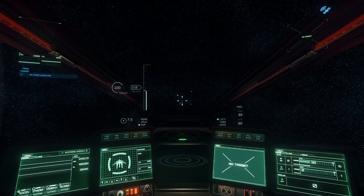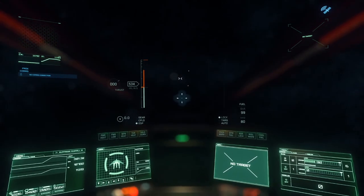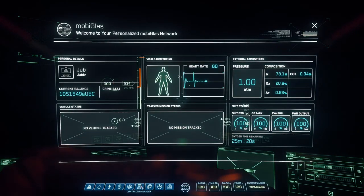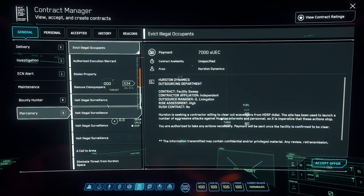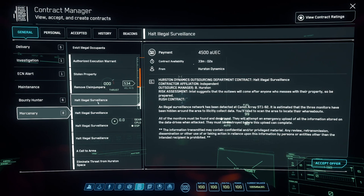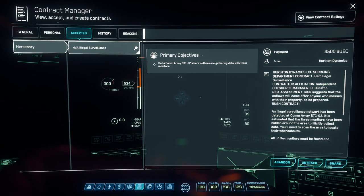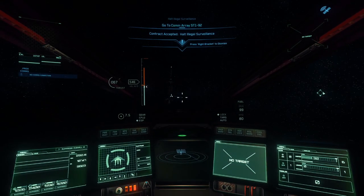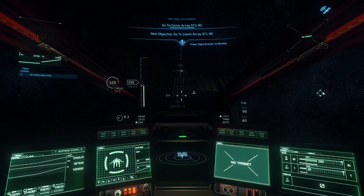We're gonna go over how to hack a comm array real quick. First thing you want to do as soon as you get there is open up your missions and go to your contracts manager. Under mercenary, look for any missions that are 'halt illegal services' or 'surveillance part.' Pick those up — you just need to accept one of them, and what that does is it lets you get close to a comm array without getting the government warning.